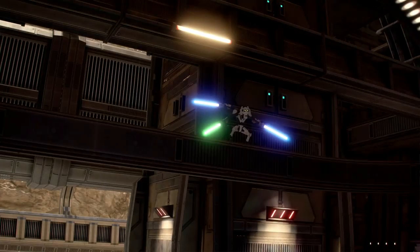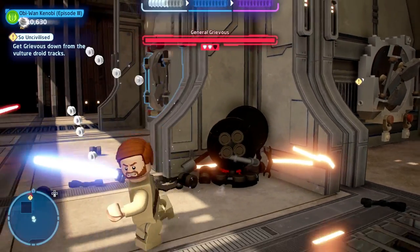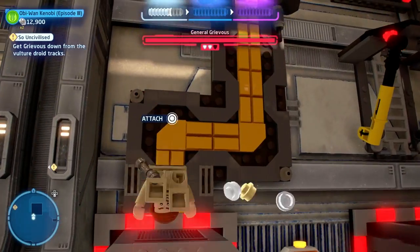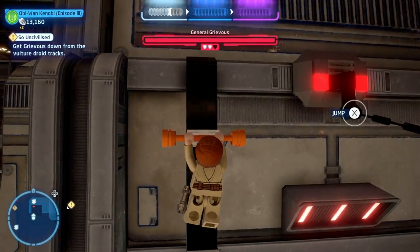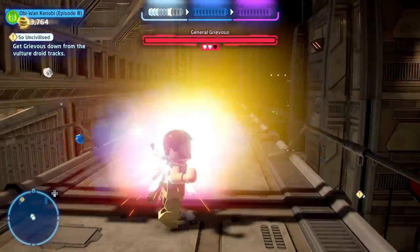'So Uncivilized' will see you fighting General Grievous quite a lot. When you beat him the first time, you'll head up to a platform above and you need to shake him down. But before you do that, head to this area here and use the control panel as a hero type, which will allow you to climb up and use the zipline to make it to this balcony to pick up another one of the minikits.